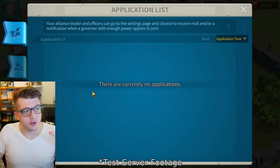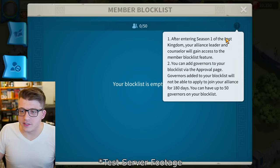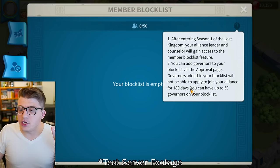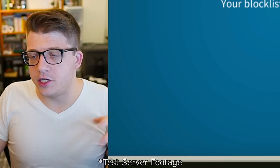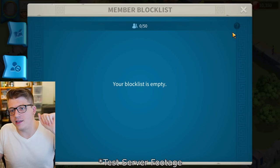There's also a Member Block List in alliance settings. Governors added to your block list will not be able to apply to join your alliance for 180 days, and you can have up to 50 governors on it. This is a nice quality of life feature — if someone keeps trying to join that you don't want, you put them on the list and you're done. It also helps with name changers since it blocks by account, not name.